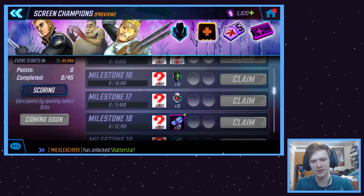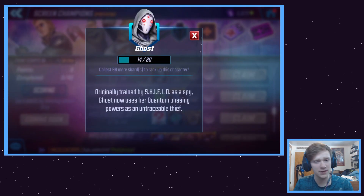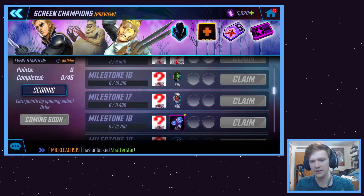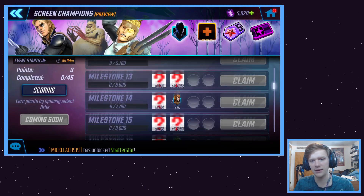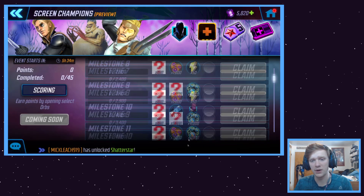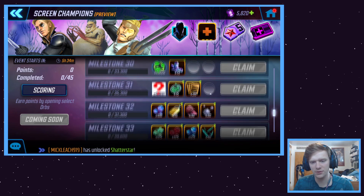I'm so close to unlocking She-Hulk from getting this, so that's kind of interesting. There are good characters like Ghost — I'll always take 10 more Ghost shards. Anti-Venom, I'll always take 10 more Anti-Venom shards. Baron Zemo, 10 more Baron Zemo shards, why not? But yeah, no Cull Obsidian — come on guys, you couldn't throw in Cull Obsidian?